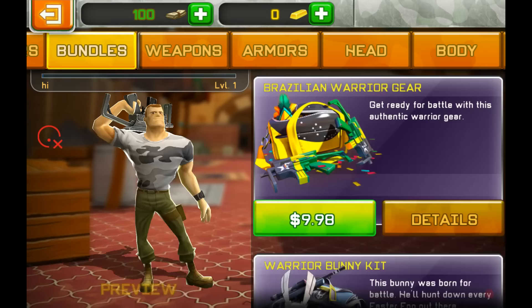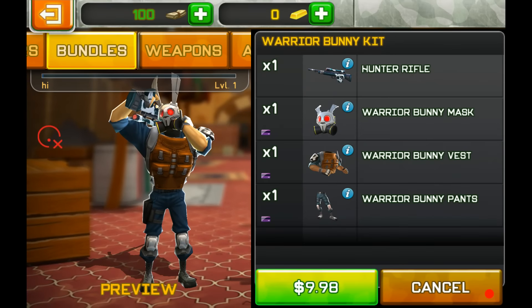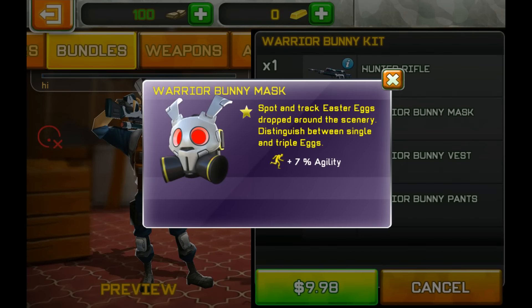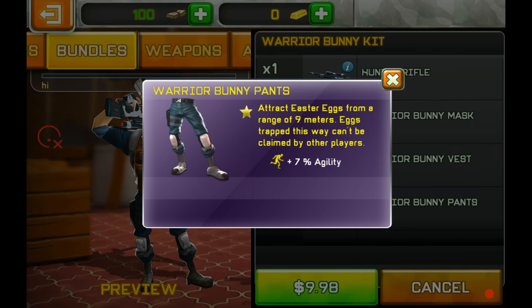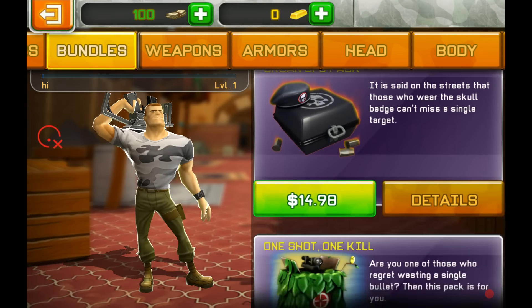Next is the Warrior Bunny Kit. The SF Hunter Rifle is a good sniper — sometimes a one-shot kill, but mostly a two-shot kill against elites. The Warrior Bunny Mask lets you spot and track Easter egg drops around the scenery and distinguish between Singer and Triple X ranks. It's effective during Easter events.